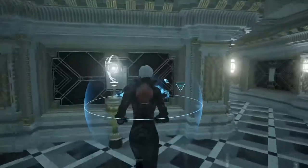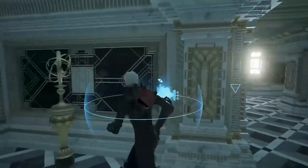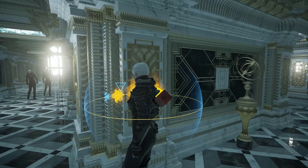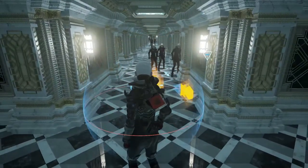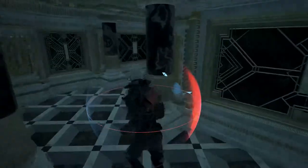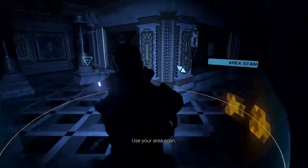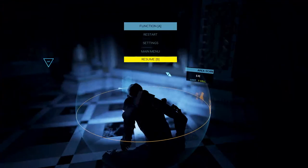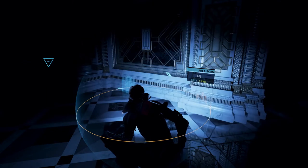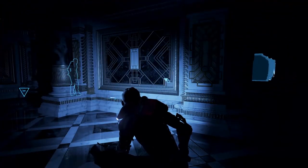They're everywhere — on the other side too. I'm gonna let him see me, kite him around. Pressing triangle is a soft scan; I can't see anything. Holding triangle — that's the area scan, louder. Holding triangle gives the full area scan — it's like Batman detective vision. I no longer have my threat ring.